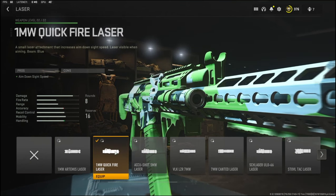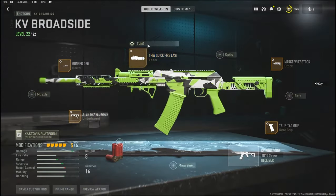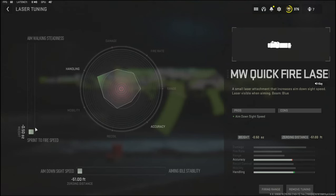To get some more aim down sight speed I went with the one milliwatt quickfire laser, and for the tuning I went ahead and put it all the way down for sprint to fire speed and aim down sight speed.